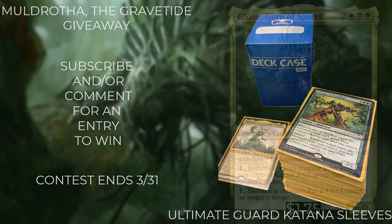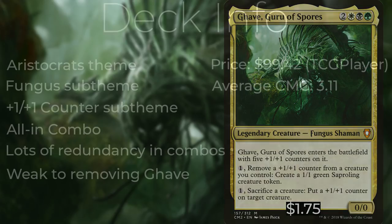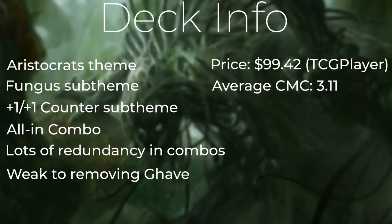Garruk Guru of Spores costs two, a white, a black, and a green for a legendary creature — Fungus Shaman. It enters the battlefield with five +1/+1 counters. Pay one, remove a +1/+1 counter from a creature you control: create a 1/1 green Saproling creature token. You can also pay one to sacrifice a creature and put a +1/+1 counter on target creature. This deck relies heavily on an aristocrats theme with lots of sacrifice outlets, ways to ping opponents when you sacrifice creatures, a fungus sub-theme, and +1/+1 counter synergies. It's an all-in combo deck with a lot of redundancy. The main weakness is vulnerability to removing Garruk. The deck costs $99.42 on TCG Player with an average CMC of 3.1.